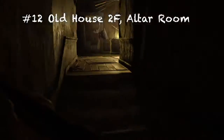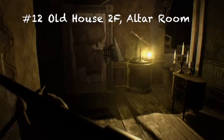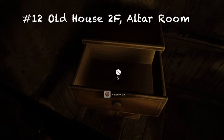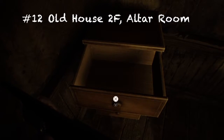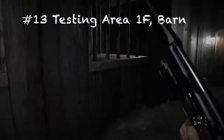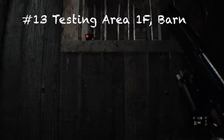For number twelve, once you obtain the crow key and get to the second floor of the old house, go to where you set up a lamp or open that door. There should be a coin on your right — you should find it there.